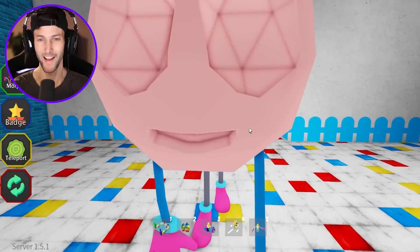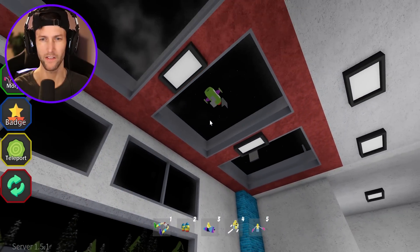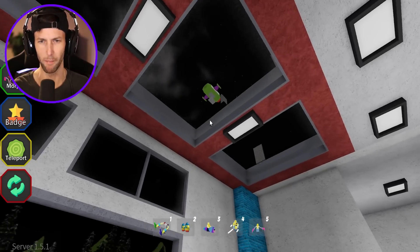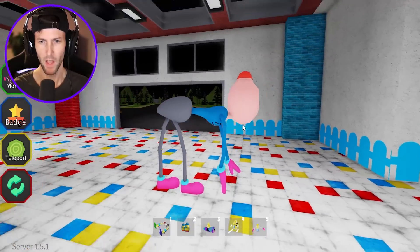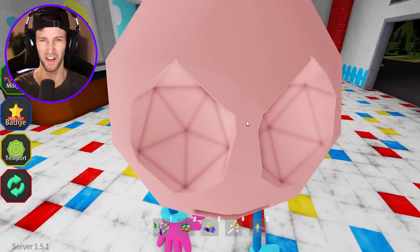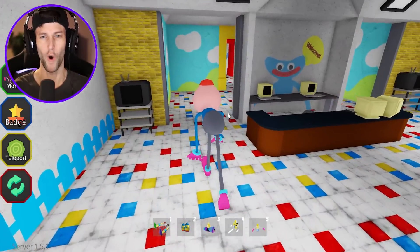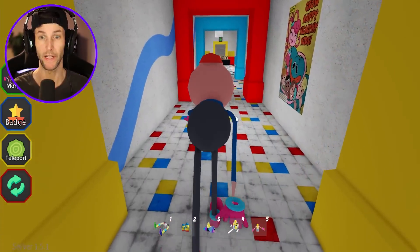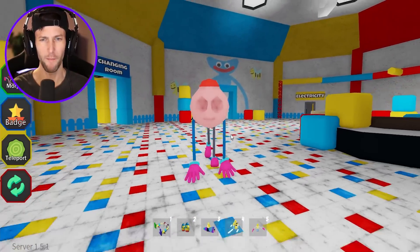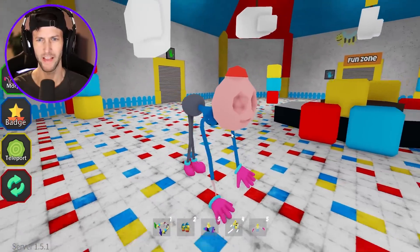We must turn the security on because somebody has broken into Poppy Playtime and they must be stopped! Our very first one — siren cop mommy long legs! What the heck is up there in the sky? That looks like a Buzz Lightyear ship floating around. We are the siren mommy — oh, what's up with those eyes? Creepy dude, but very cool. I love the siren cop obby.